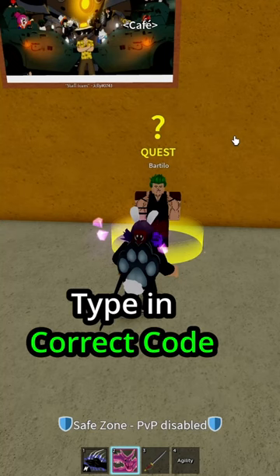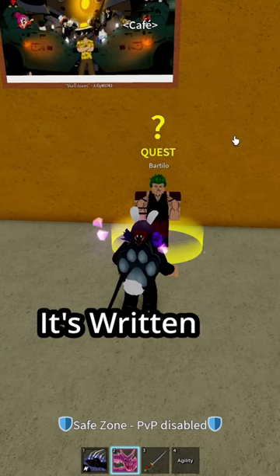Come back and take the last quest. In it you have to type the incorrect code in Colosseum. It's written on the table in Mansion.